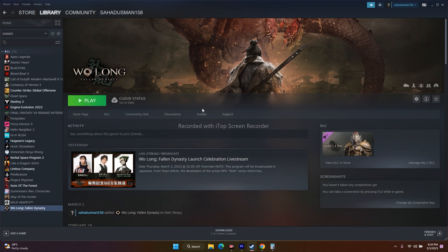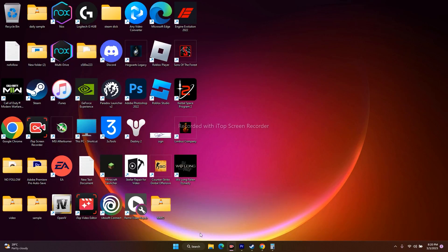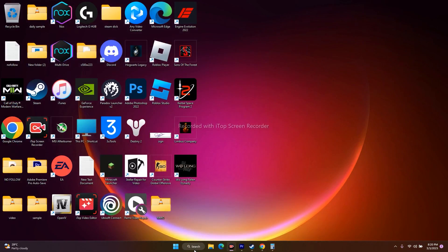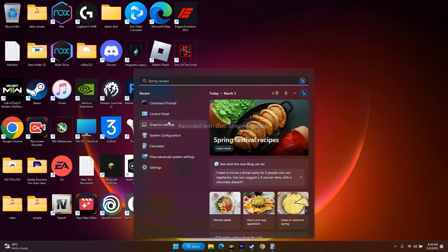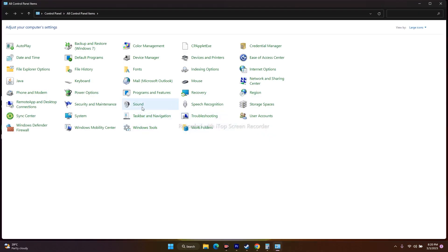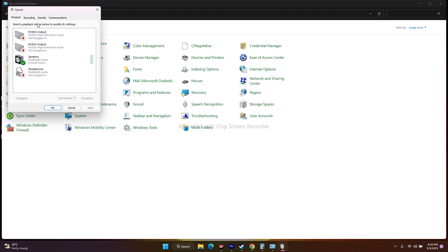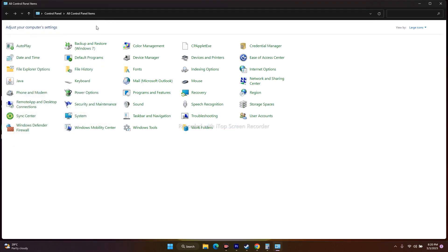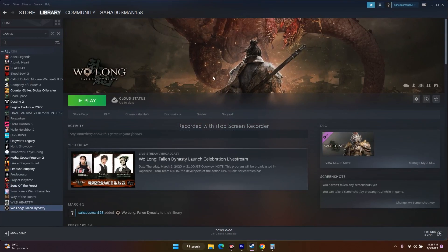Next, we have to turn off spatial sound. Go to Control Panel, then go to Sound. Go to Speakers, right-click, and go to Properties. Go to Spatial Sound and make sure this is turned off. If it is turned on, turn it off, click OK, close everything, and try to play the game.